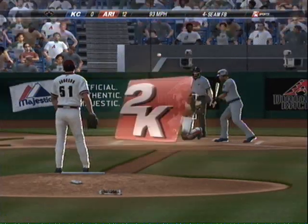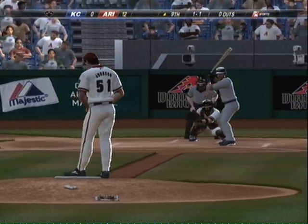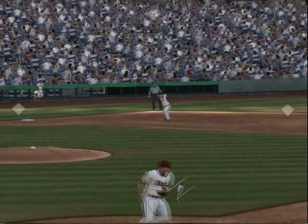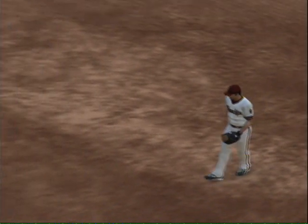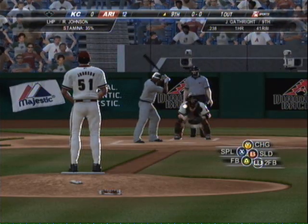Outside — one and one. The one-one pitch on the way. Swinging — ground ball to third! The third baseman Tracy fields it and throws to first for the out. One away. A nice play starting with the third baseman — he fires it over to first base and quickly retires the runner.